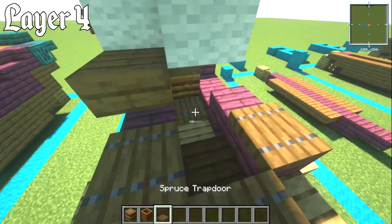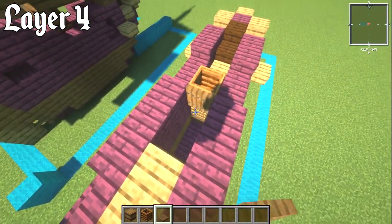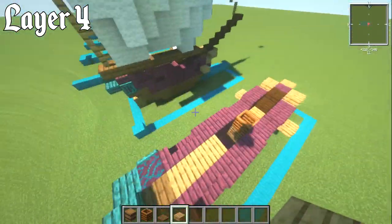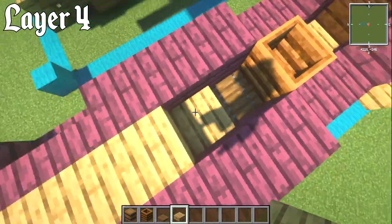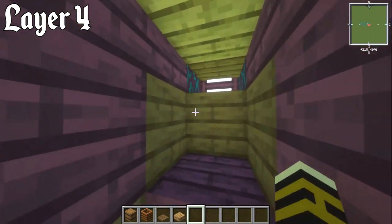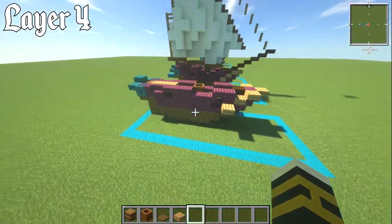On top of the ladders on either side, plonk in a trapdoor. Then have an oak slab dropped down one so you can access it, and you end up with this very small cabin. You can see the tiny little window — it's up to you if you want to make it bigger. That's just what I ended up going with. So it is kind of a fishing ship, but could also be a very small merchant vessel for local routes.